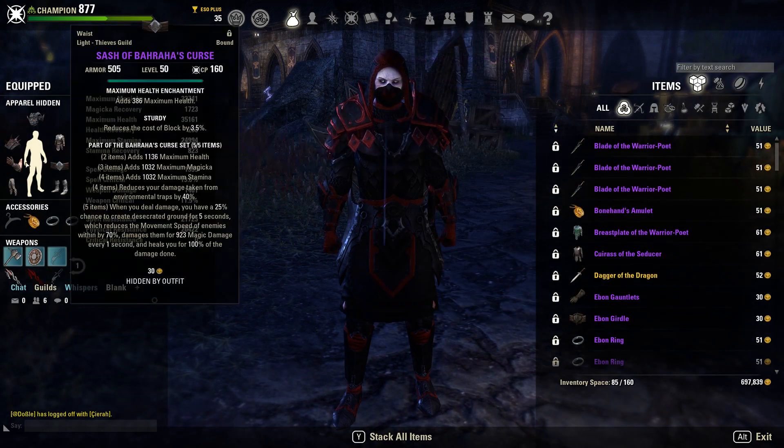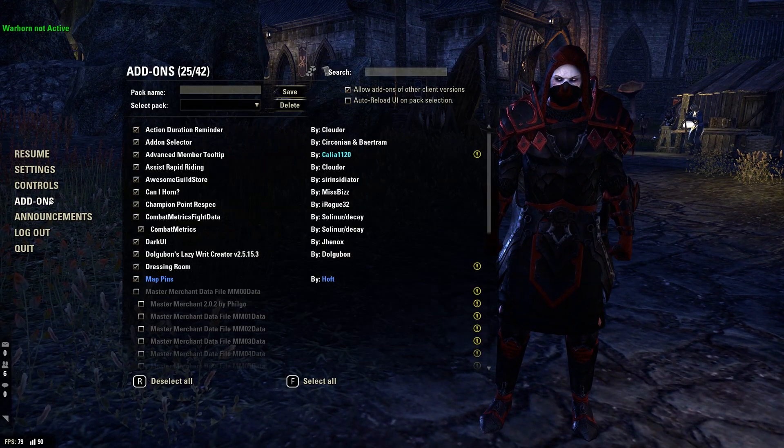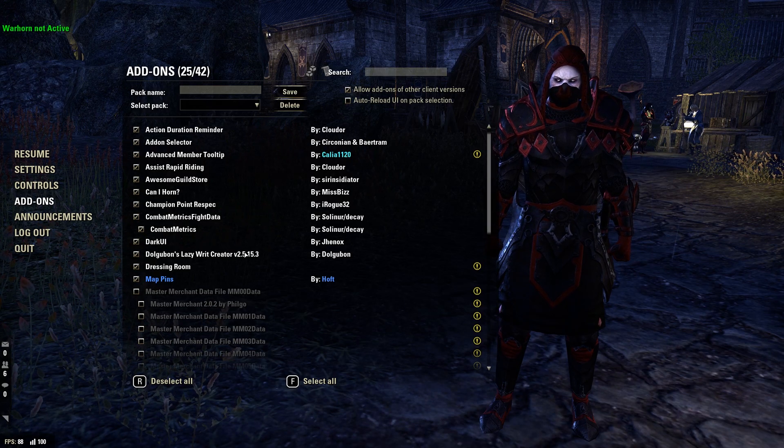Dark UI is what gives my user interface the appearance it has — it's the main add-on I have. It basically gives ESO a night mode. I literally don't remember what the base game looks like without it enabled; ever since I installed this add-on I've never taken it off. It just makes the whole user interface look significantly cleaner.